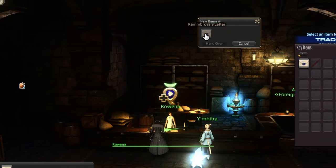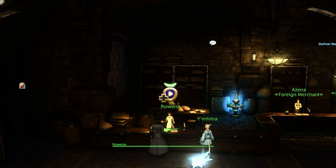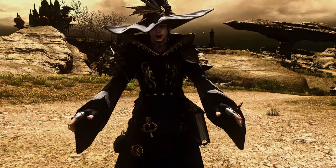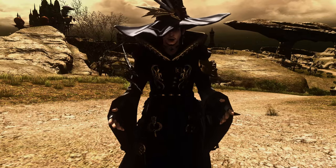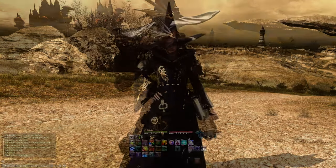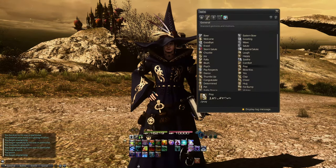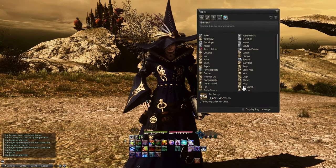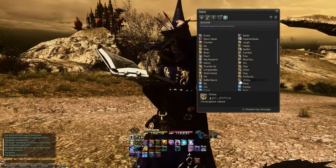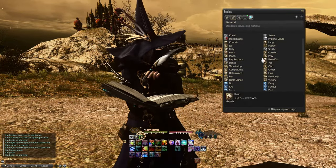When handing quest items in, if you right-click the item image in the hand-in panel, it'll give you a pop-up to auto-deposit the item — saving you so much time from rooting through your inventory. I went through at least three expansions before finding this out. If you like to emote a lot, you can stop it from appearing in chat by ticking the box at the bottom of the emote menu, keeping things visual rather than disrupting chat.